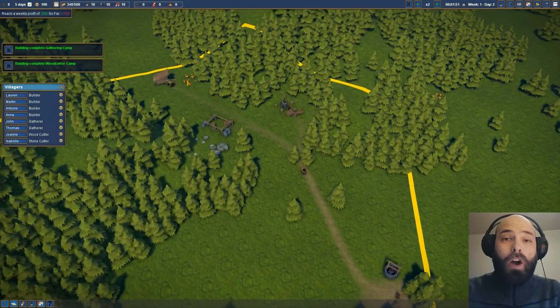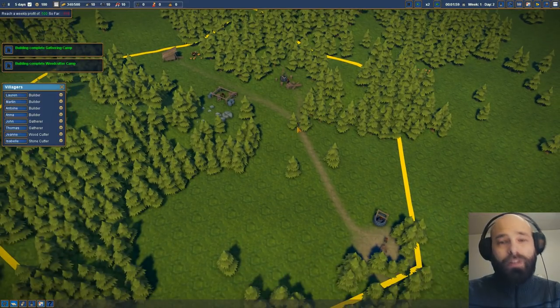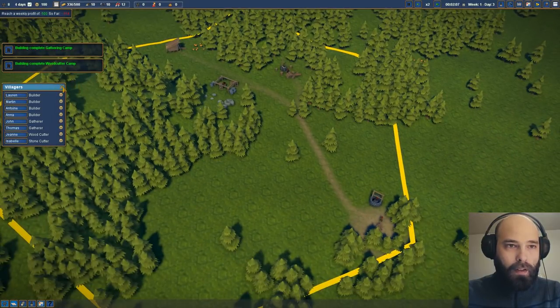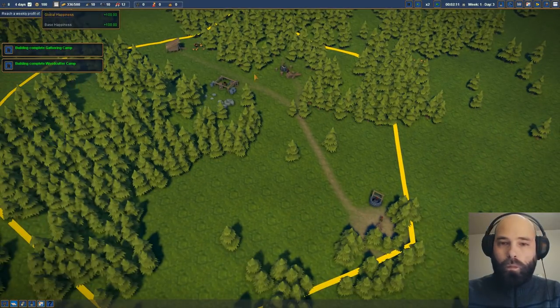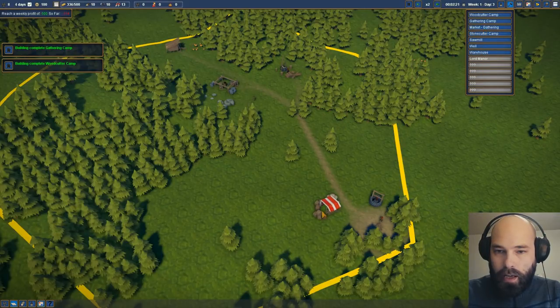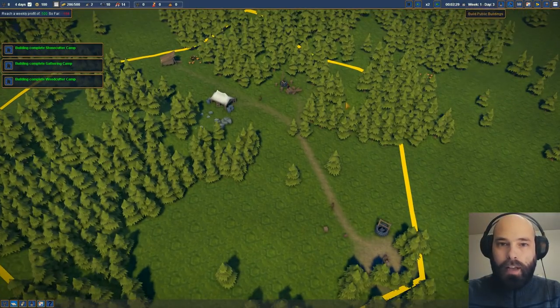The more people walk on these paths, the more defined they will be. It looks like they're going right through these two little trees, and that's actually kind of cute — I enjoy that. We also need a marketplace to sell the berries that we gather. There we go. Excellent. Everything is just going pretty well. I like this a lot.